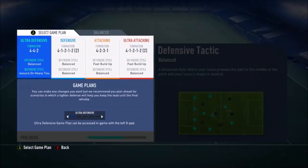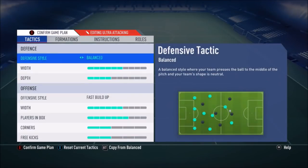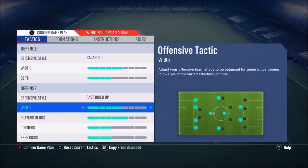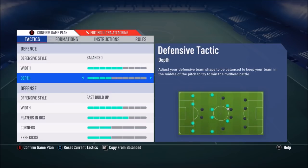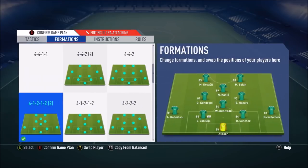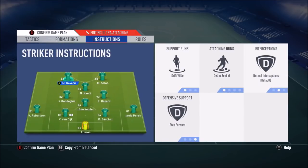Custom tactics — I'm using fast build-up play. I feel like the players move a lot quicker. I don't think it makes much of a difference, it just feels in myself when I put it on that it's quicker. Players in the box are quite high, which is a shock — didn't realise I was playing with that. Balanced, depth a little bit lower than usual, and width a bit further apart. On instructions, I've got drift wide, getting behind, and stay forward on the strikers, just to create more space out wide.